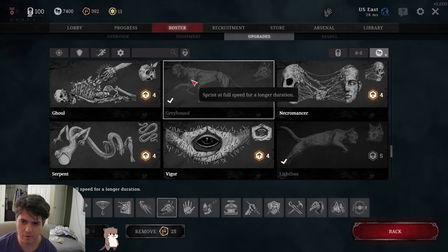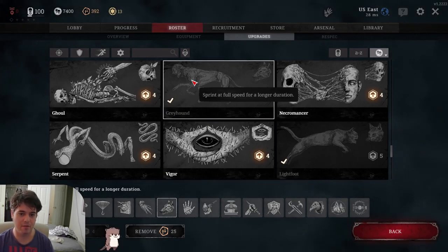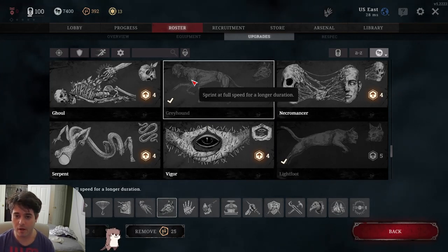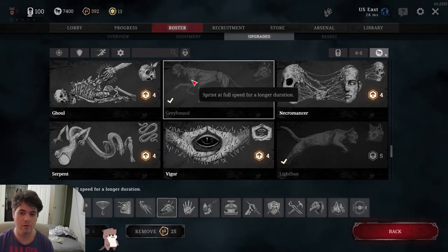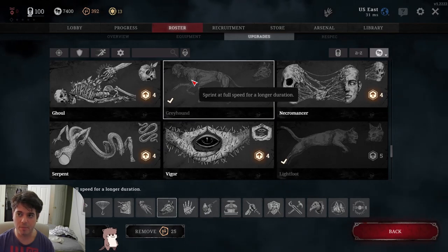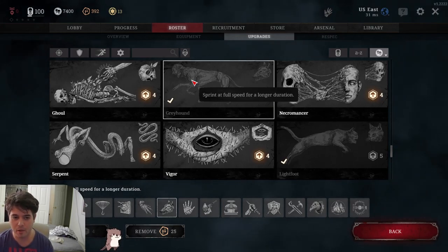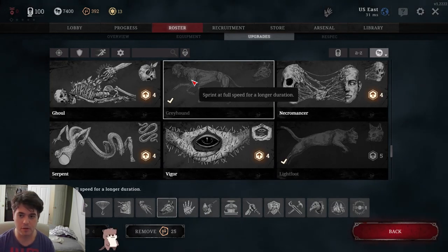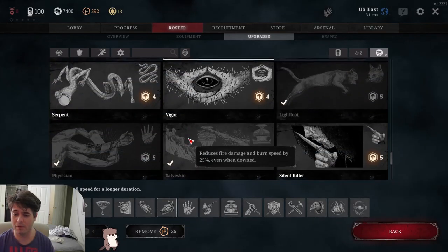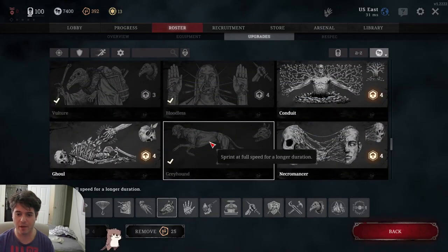You're technically not guaranteed to get value out of Greyhound every match — sometimes the crow spawns, noise trap spawns, and grunt spawns are just so unfavorable that it's nearly impossible to get value unless you literally run over and trip every crow and horse. That defeats the purpose of running other things like Beast Face. So I'm putting Greyhound in the low A tier, pretty much borderline B tier.